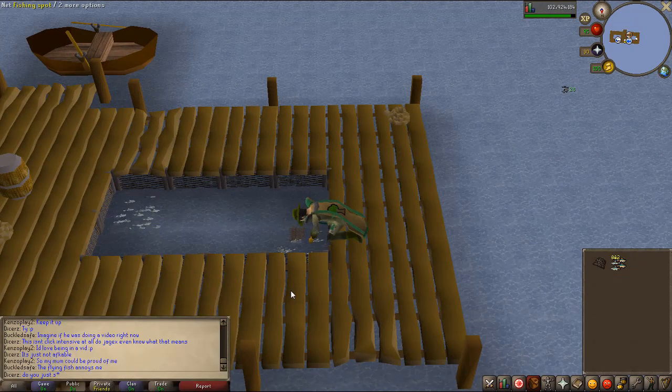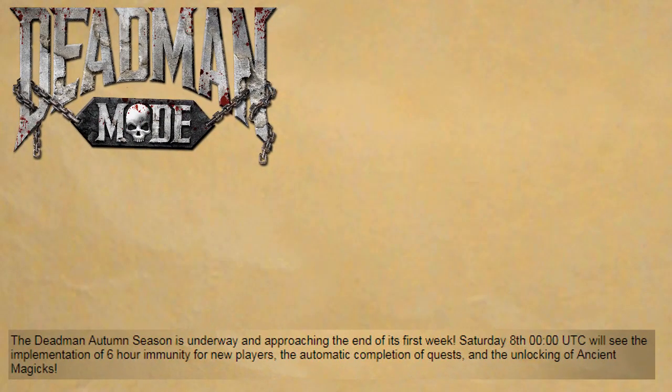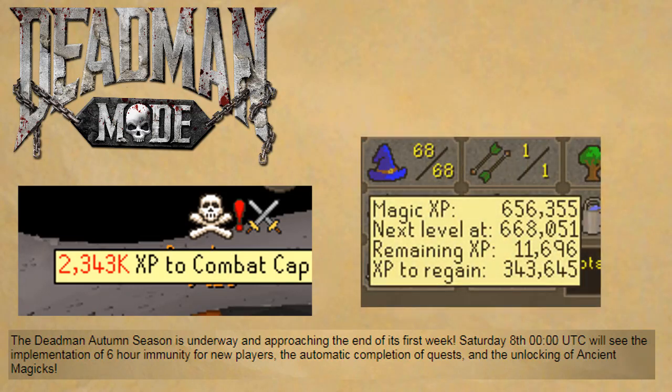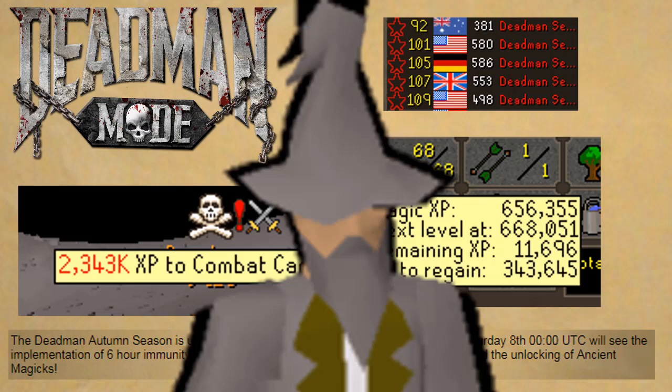That concludes the fishing section. The Deadman Autumn season also got a few updates. At midnight UTC on Saturday the 8th, players will see the implementation of the 6-hour immunity for new players and the automatic completion for quests alongside unlocking ancient magics. They also got new XP visual indicators — one showing how far away you are from reaching your combat XP cap, and the other showing how much XP you need to regain after death. The number of worlds on the Deadman Seasonal has also been reduced, with the introduction of an Australian world, and a financial wizard has been added to the central Crandor bank.